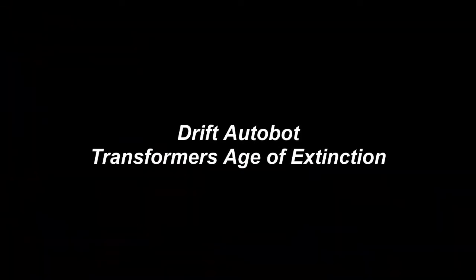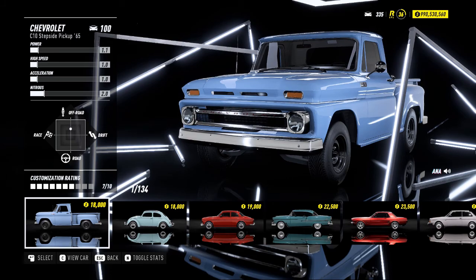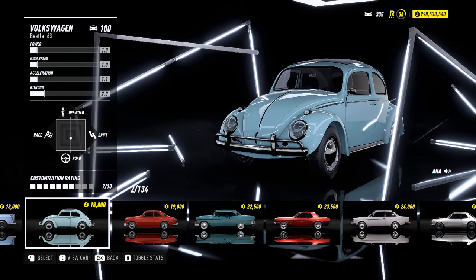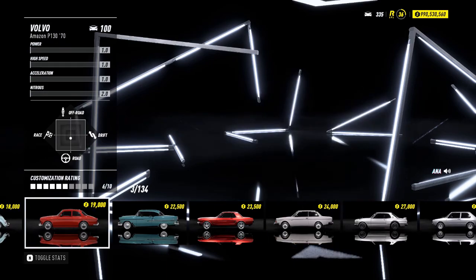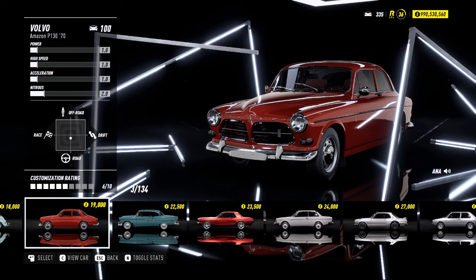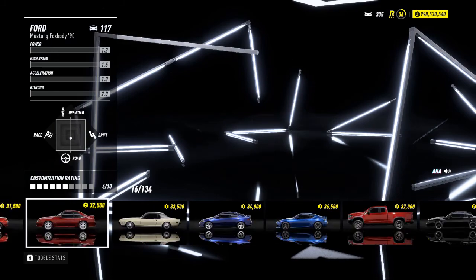Number one: Drift, Autobot from Transformers Age of Extinction. Drift is based on a Japanese samurai Autobot who was a former Decepticon. He looks really cool, but the vehicle he transforms into is a Bugatti, which is kind of embarrassing. When you think of a samurai, you think of Japan. So when you think of the best car for Drift, what comes to mind?